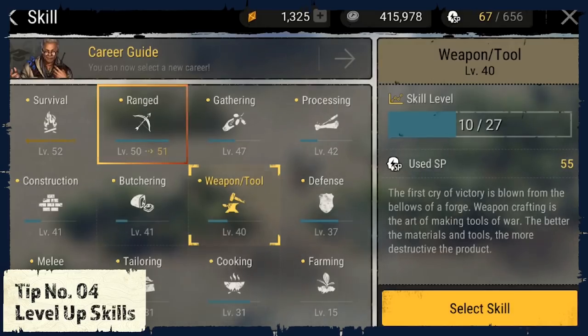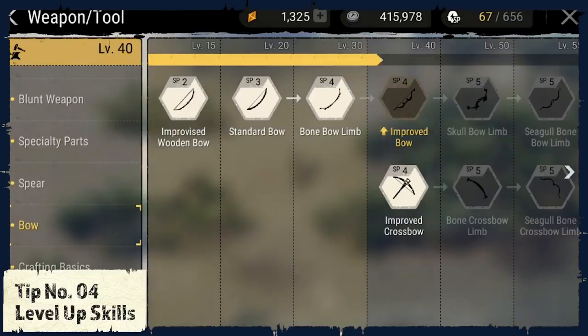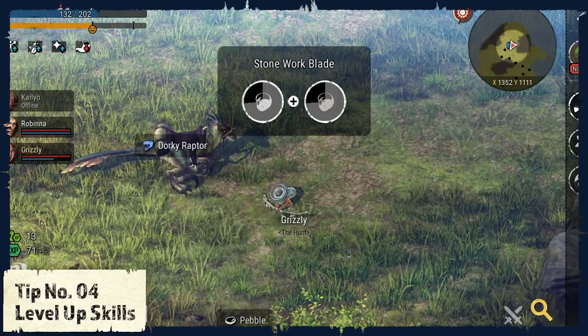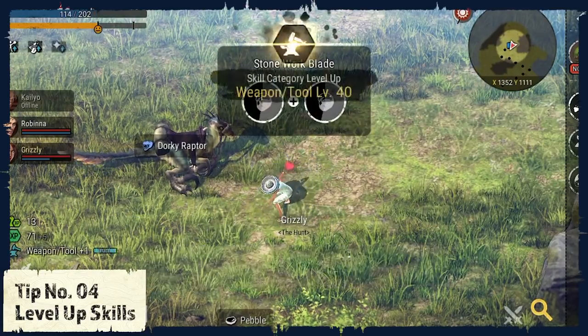Tip number 4: Level Up Skills. In Durango you will find that you have a lot of different skills, and it's essential to level them up as well. Let's take a look at the Weapon Tool Skill — that is one of the most crucial skills since it allows you to craft better weapons and tools. If you want to level up your skill quickly, find an activity that gives experience points to that skill. For example, crafting a stonework plate increases your weapon and tool skill. I gathered a lot of pebbles and crafted a lot of stonework plates, which helps you level up the skill and eventually reach the next level.